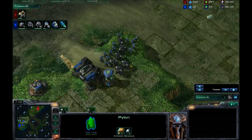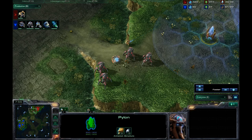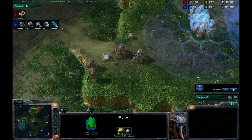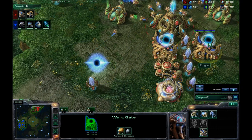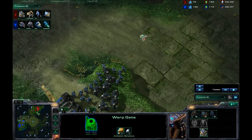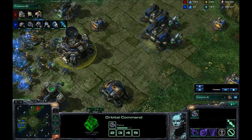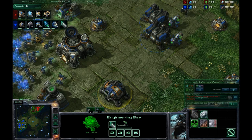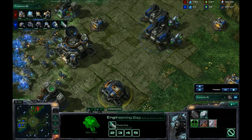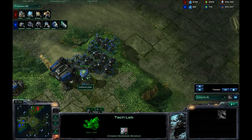When I saw the replay I was surprised at how much of a lead I had really early on. It looks like he thought about going for an expansion, but instead he is going for that third Gate right now. I just got enough for the Weapons Level 1 upgrade at the Engineering Bay and the Combat Shield. Stimpak is finished — now would be a great time to move out, and it looks like that is what I'm going to be doing.